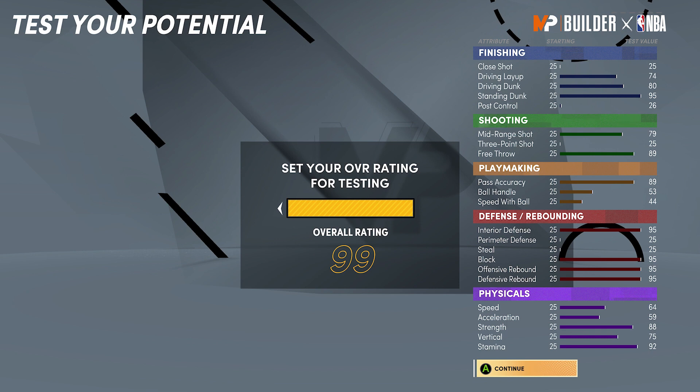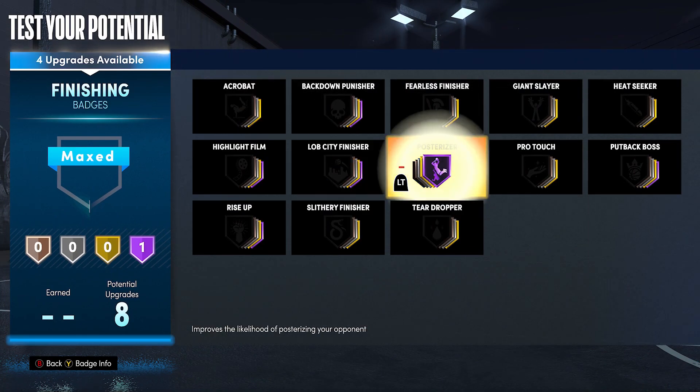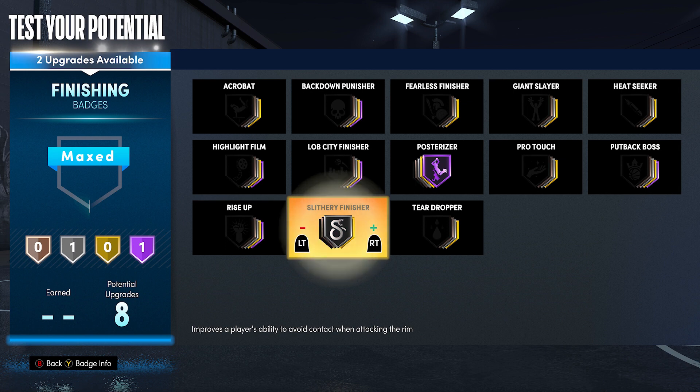Interior defense isn't a must - it just helps with drop steps and post spins. But if you think you're going to have this seven-foot center and you're never going to run up against people trying to body you in the paint with post spins, bag downs, any of that stuff - you definitely will. And if you don't have that interior defense, it is going to be a nightmare. You can upgrade stuff like three-point shot, post control, and close shot if you want to be more of an offensive option. But with this build, I'm not looking to back people down and score. When I get a rebound, I either want to go back up with a standing dunk, or I want to pass it out to my teammates so they can score.